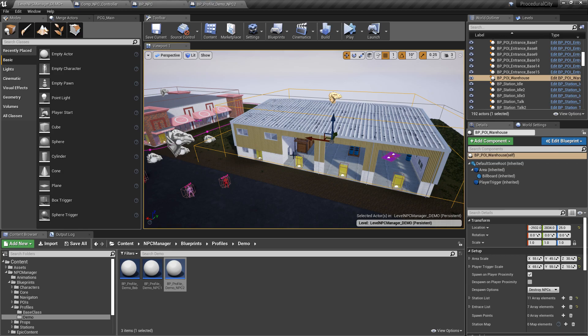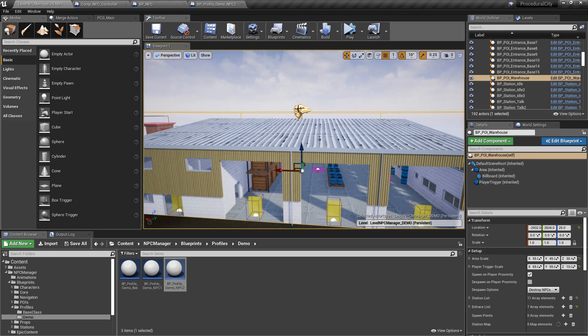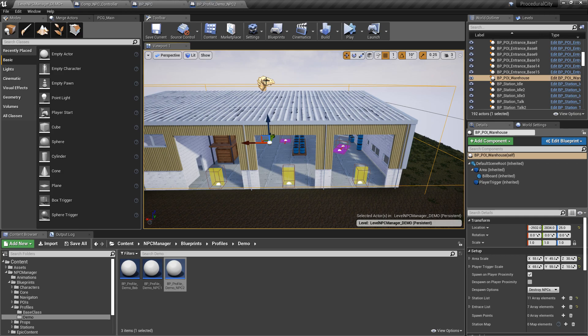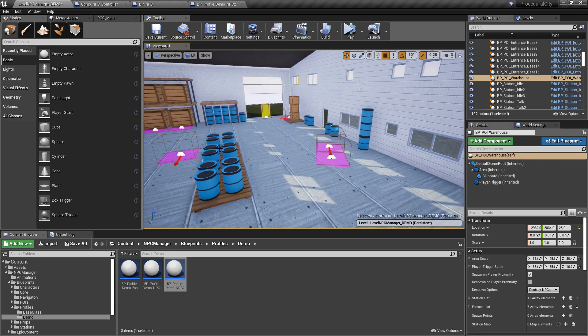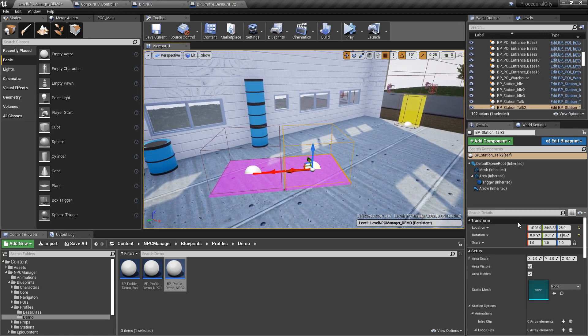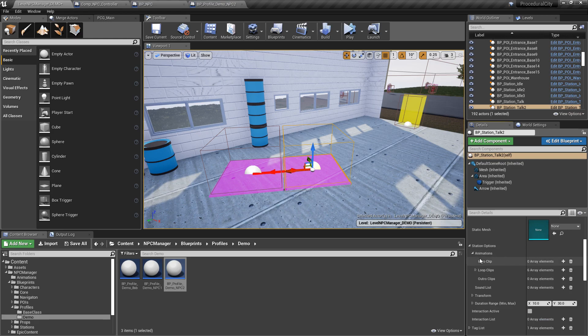Once the NPC hits the entrance, it communicates back to the POI manager requesting a station. The POI manager tracks all stations and their states. If a station is free — not occupied by another NPC — it assigns a random station. When the NPC overlaps that station, the station can have a static mesh prop, like a chair, and an array of intro clips, loops, and outros — right now just loops with animation montages like talking, thinking, etc.